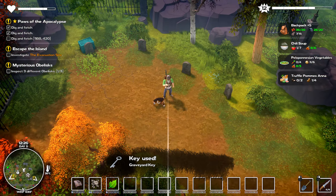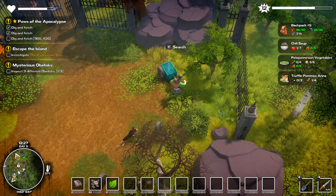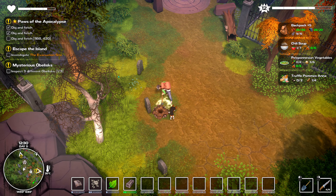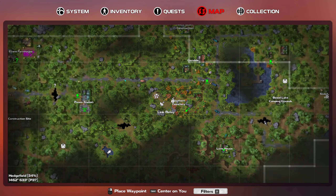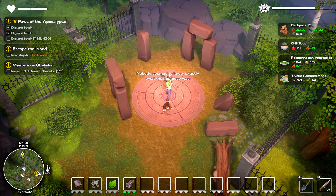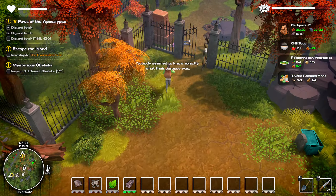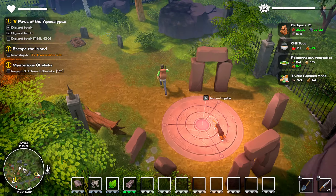This graveyard key — why is there a satellite thing here? The key fits in the lock and with a resounding click you're granted access into the graveyard. Why is there a radio thing here? Is there something I'm missing? Link relay. I remember these ancient stone formations — nobody seemed to know exactly what their purpose was. So it gave me access to the relay, which I can't remember how to use anyway.